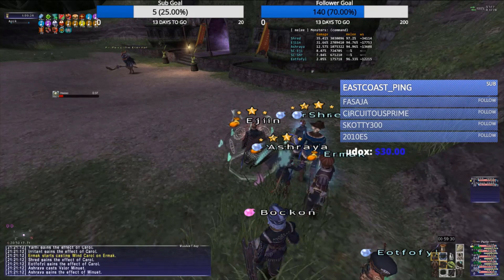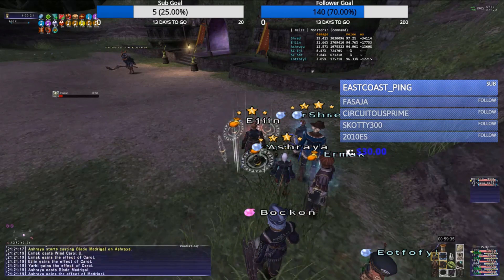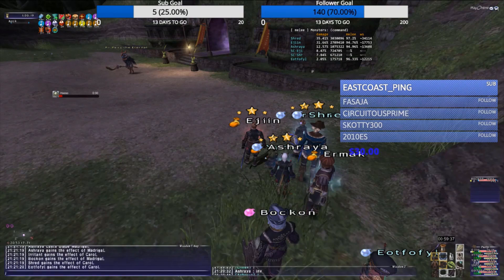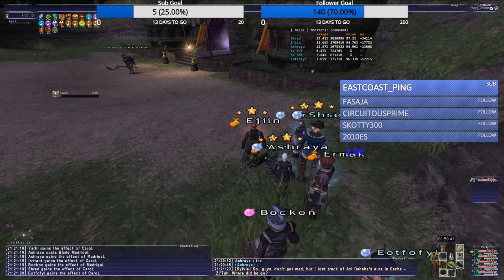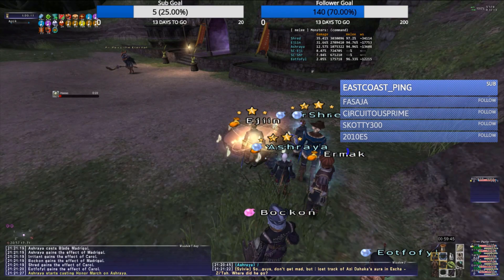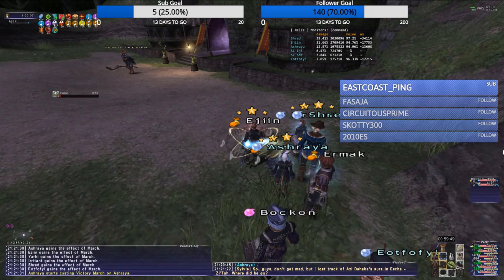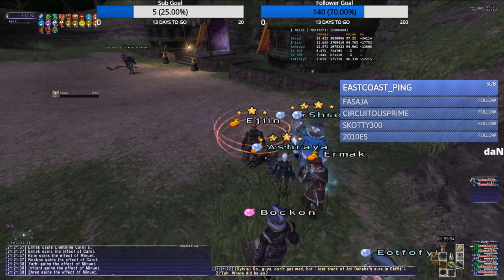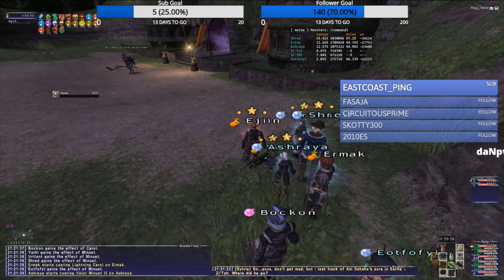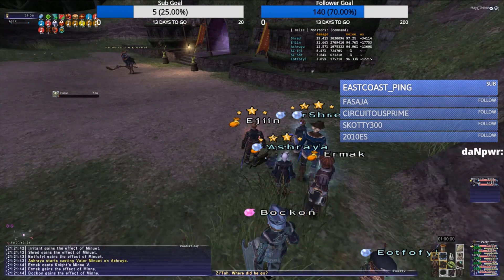The second Bard is doing Carols, and this is pretty important. Not only do Carols reduce the damage from its arrow-based attacks, but it also reduces the chance of it landing Stun, which is extremely helpful for this NM because it really likes to spam Stun. The songs the second Bard is using are Wind Carol times two and Thunder Carol times two, and a Defense Song.